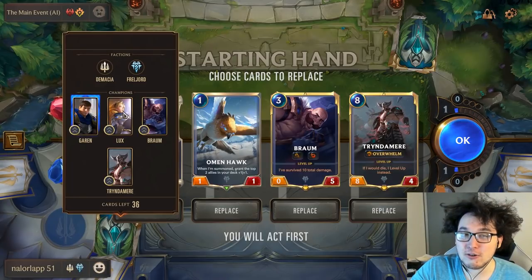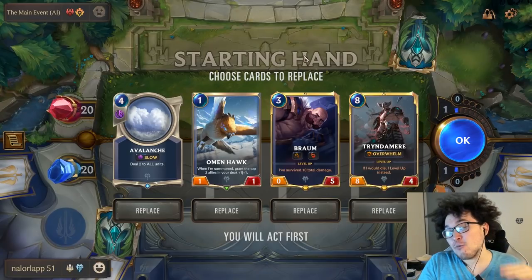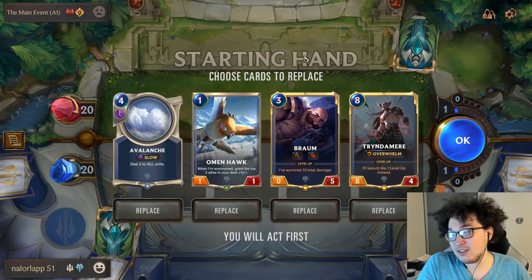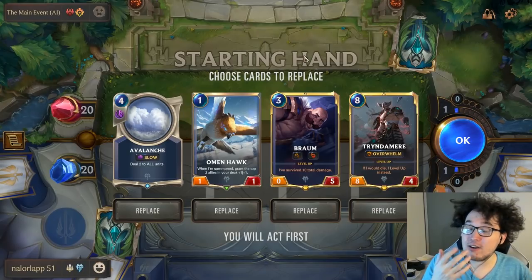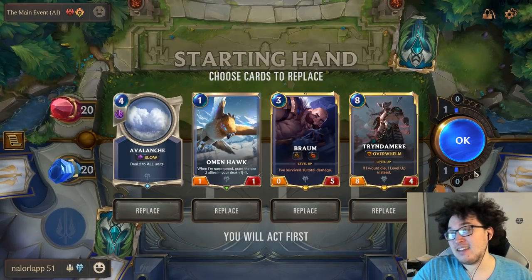We're going to be playing for the middle period of the game, not super slow, but definitely slower than our opponent's deck. Because he's playing fast, we want to kind of match his speed and not let him get under us. We want to make sure he can't get too much value out of us keeping something very large in hand, like a Tryndamere, for example.